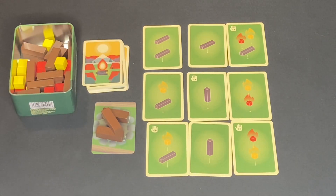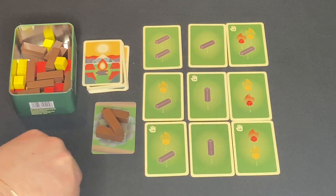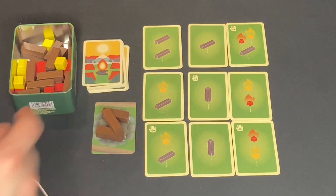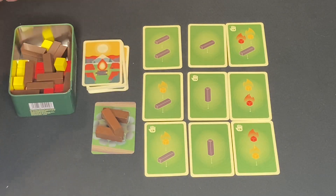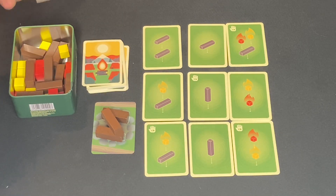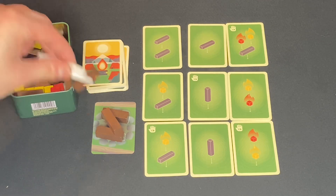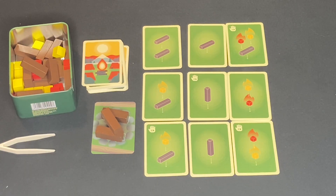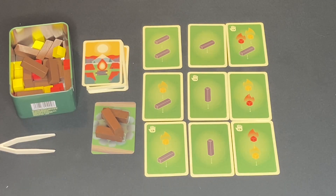On your turn you flip a card — here are some examples showing a basic card for your dominant hand and one with a hand icon in the top left meaning you must use your non-dominant hand. You take the tweezers, dig for the pieces you need, assemble them outside the tin box, then place them onto the campfire in a way that legally works: it can't touch the ground, it must touch the three starter blocks, and build upward. If anything falls, you're eliminated.